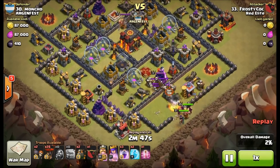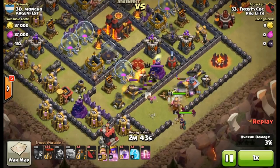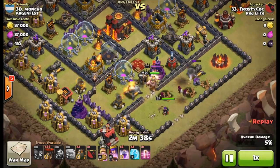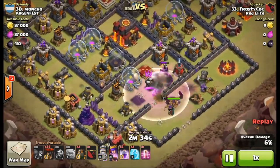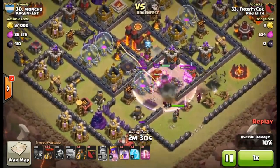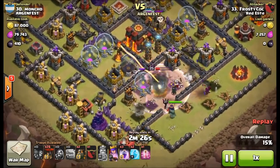This next attack features no max freeze and no max heroes either. He's going to engage the base with a GoLaLoon attack — a pretty traditional attack type where you poke your way in, hopefully using wall breakers so you have an extra spell. In this case he's able to bring a haste spell, three rages, and two freezes. That is a lot of air firepower.